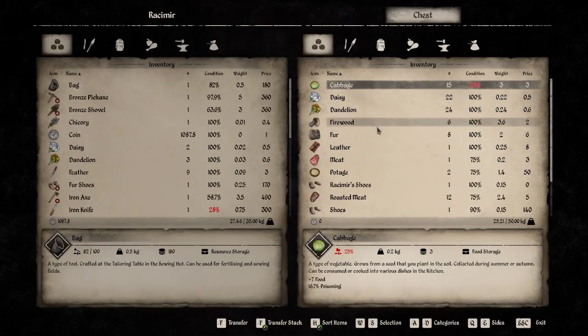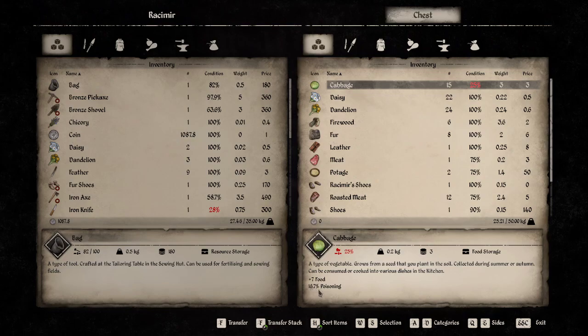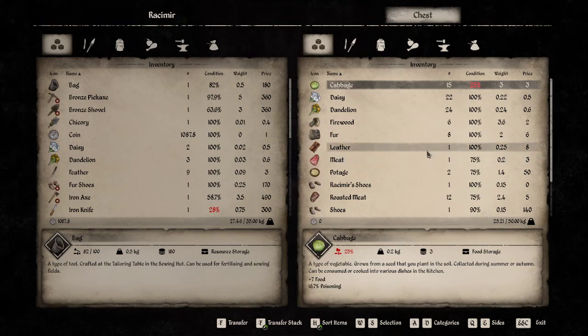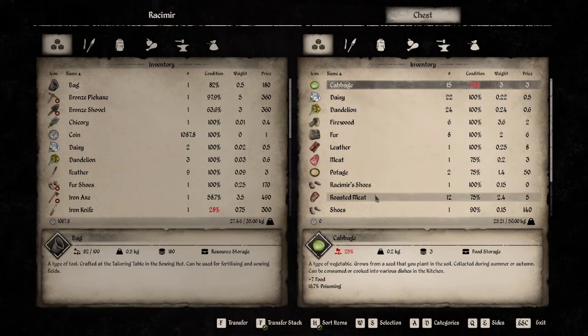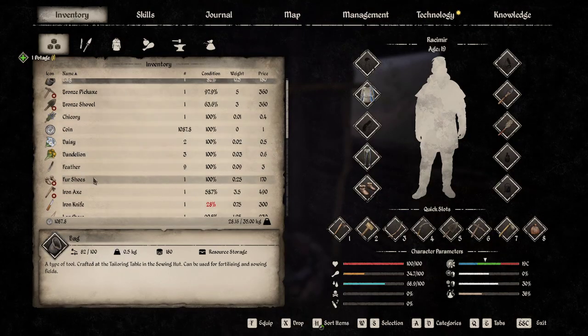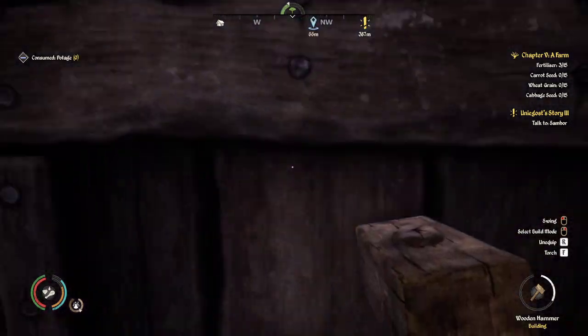We have some cabbage that is about to expire, or rot, whatever you want to say. So if I just eat this raw right now, I will get poisoned. But if I cook it into a recipe, I'll be okay. So one thing we could do is maybe go do a little bit of hunting and get some meat and come back and make some pottage out of that. But for right now, I'm just going to take one — we're a little bit low on food — so I'm going to consume one of those for myself.